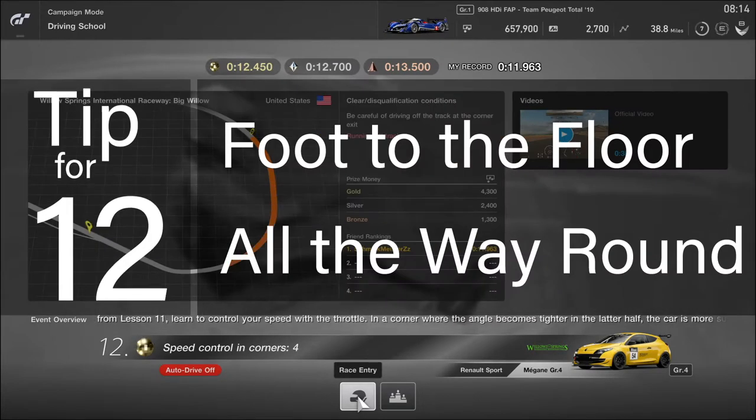Tip for lesson 12: foot to the floor all the way around. Shift up to fourth gear, stay out wide, and then decide when to turn in on the racing line. The max speed on this car is such that you can't get the speed wrong, so you just need to decide when to turn in.